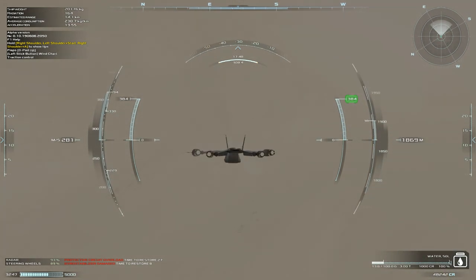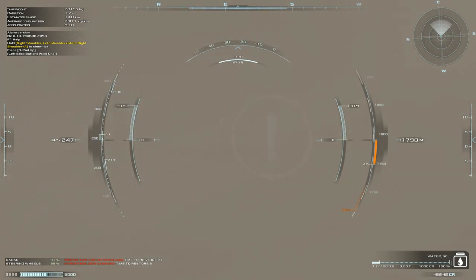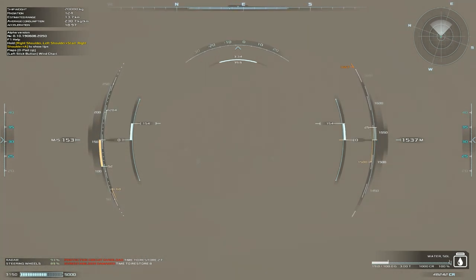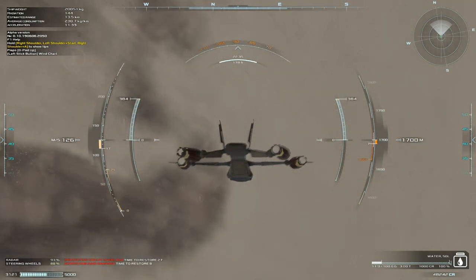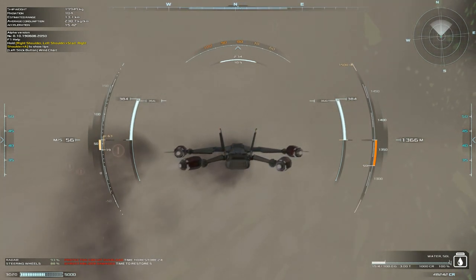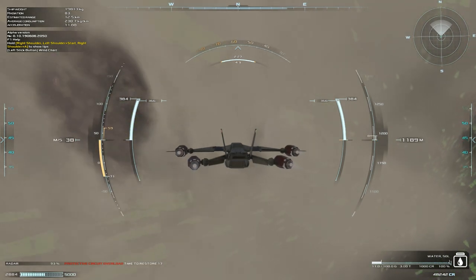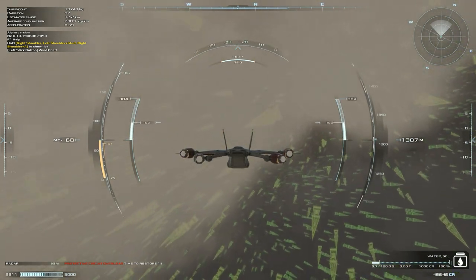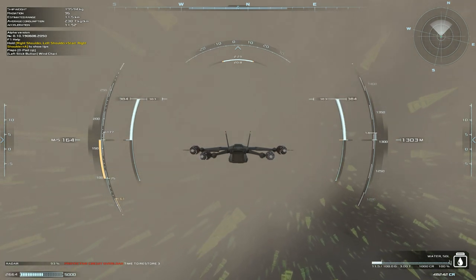We're trailing smoke and everything — let's keep it level, not too much power. I'm just following my HUD — I don't know if we're upside down or anything. We're stalling! I don't know how I'm oriented right now. Okay, getting more power this way — okay I think we're okay. More speed. Okay, we're at a safe flight speed now.